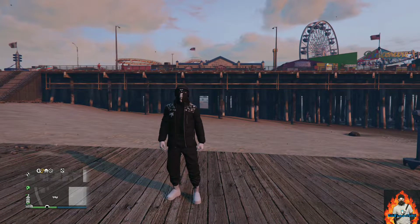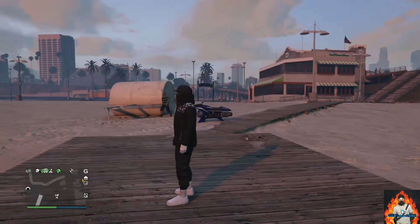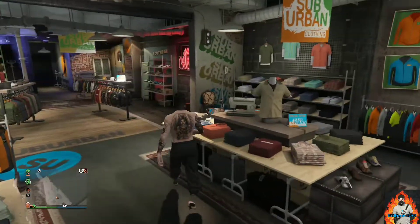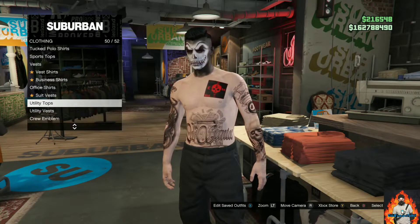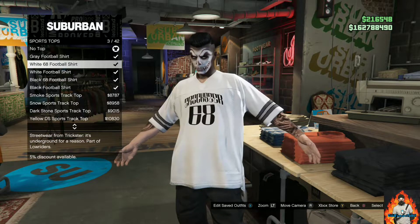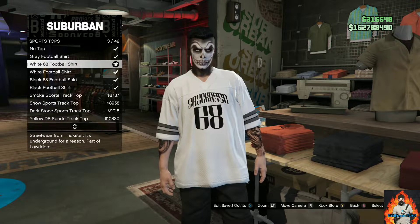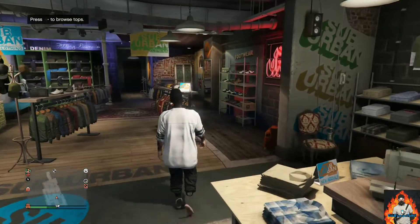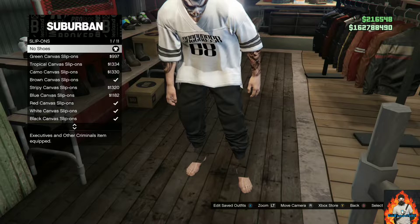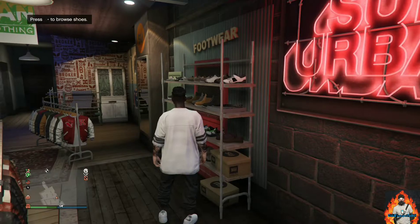Let's move on to the second outfit tutorial. I will be showing you how to make this cool black and white tryhard outfit. Make your way over to the closest clothing store, go to the top section, go to the category called sports tops, and purchase the white 68 football shirt. Now make your way over to the shoe section, find the category called slip-ons, and purchase the white canvas slip-ons.